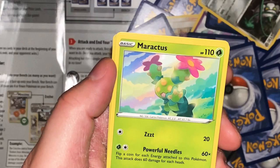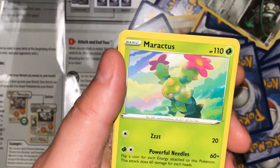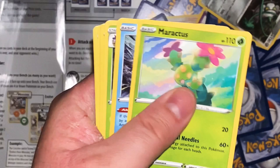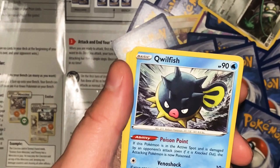Maractus - a move called Zzzzt for 20. Really? Zzzzt - what is Zzzzt? Powerful Needle: 60 times flip a coin for each energy attached to this Pokemon, this attack does 60 damage for each heads. So if you have a ton of energy on it, this thing can do some serious damage. With noises that could be mistaken for the rattles of maracas, it creates an upbeat rhythm, startling bird Pokemon and making them fly off in a hurry.